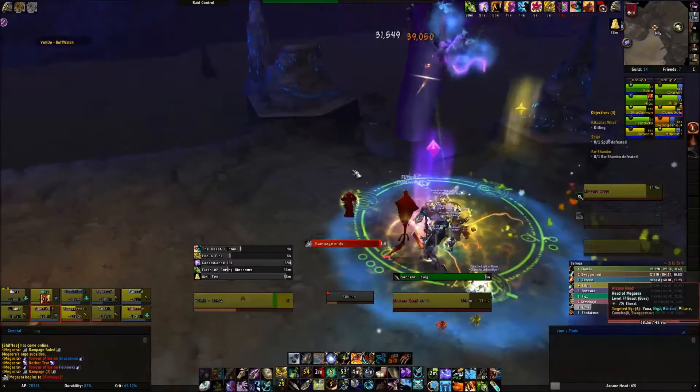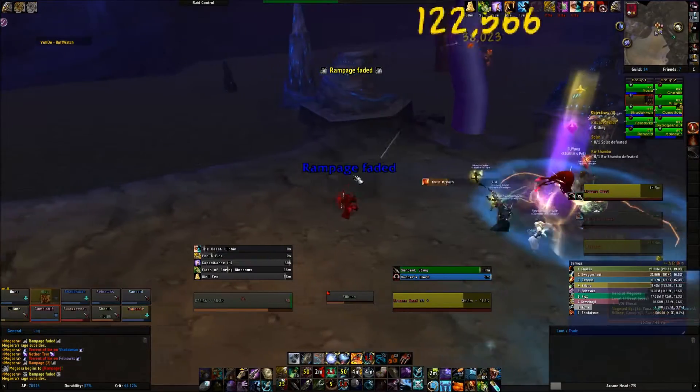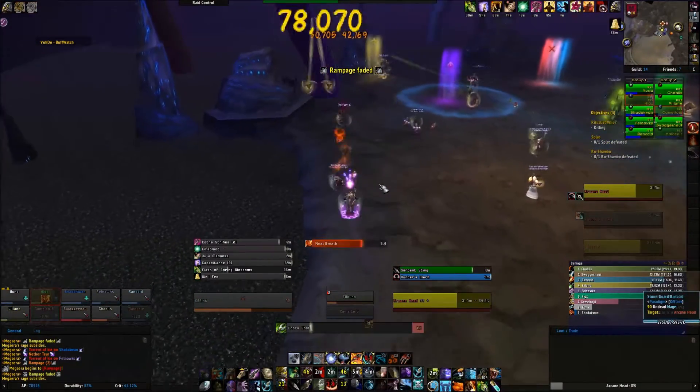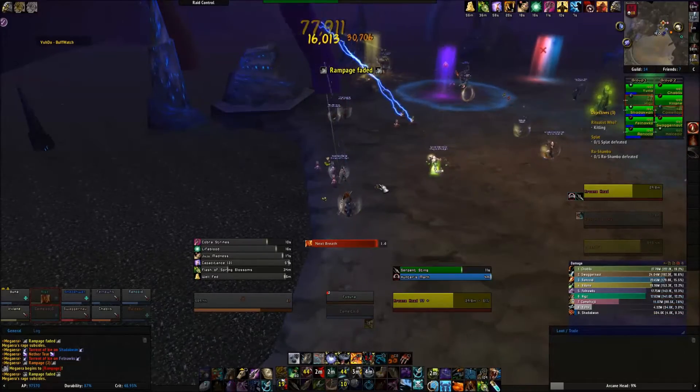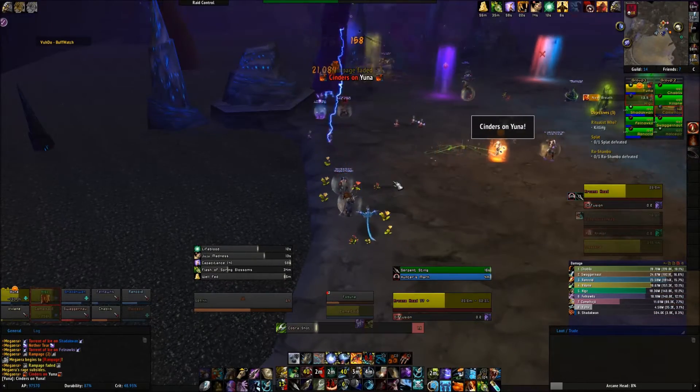There are a few more differences to note, but they aren't game-changing. Cinders will now create a pool of flame every 3 seconds, as opposed to only creating a pool when the target is dispelled. So if you aren't quick, you'll have many pools per Cinders.